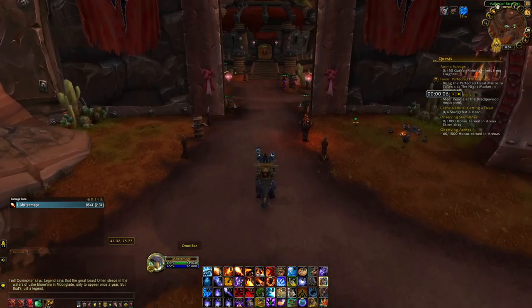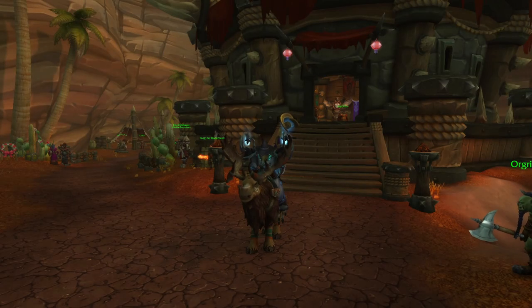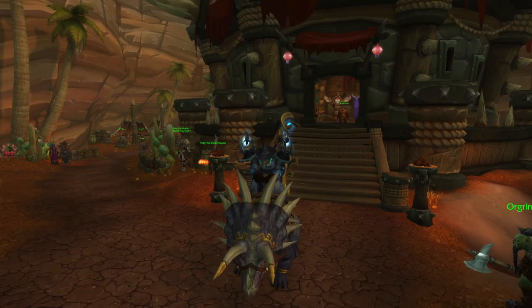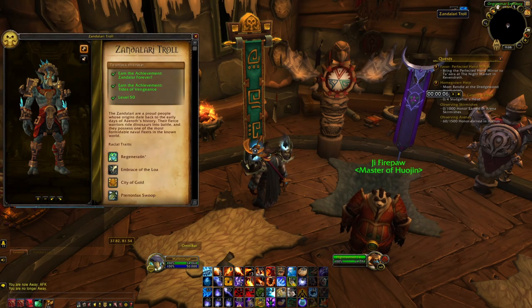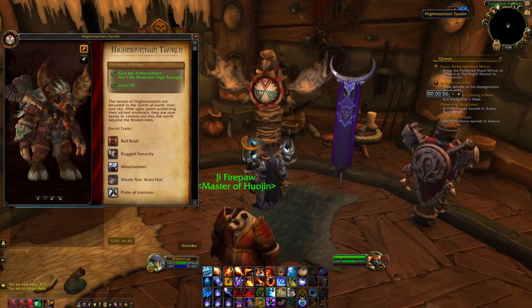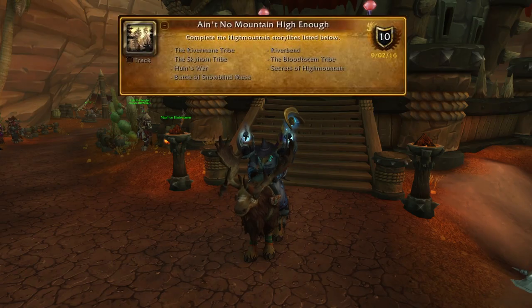Next are the Horde Allied Race mounts released on or before Patch 8.1, which include the High Mountain Thunderhoof, Nightborne Manasaber, Maghar Direwolf, and Zandalari Direhorn. Unlocking the mounts has the same requirements as unlocking the Allied Races. You will have to complete the prerequisite quest achievements before you can do the quest chain required for each one. For the High Mountain Thunderhoof, you will need to complete the Ain't No Mountain High Enough questline.